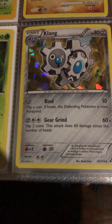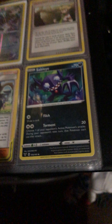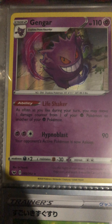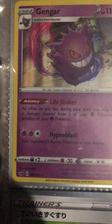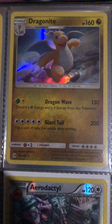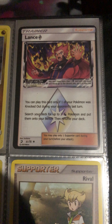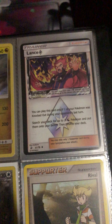Clang cracked ice Black and White promotional card. Gengar foil hollow reverse shiny. Dragonite hollow. A full hollow trainer Lance prism card. I'm going to continue in another video.